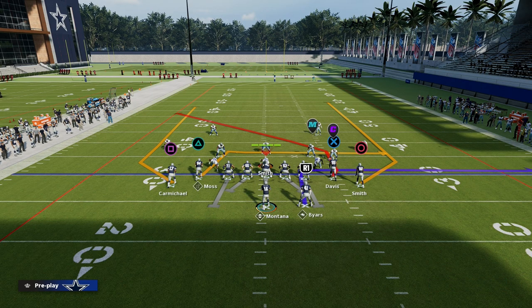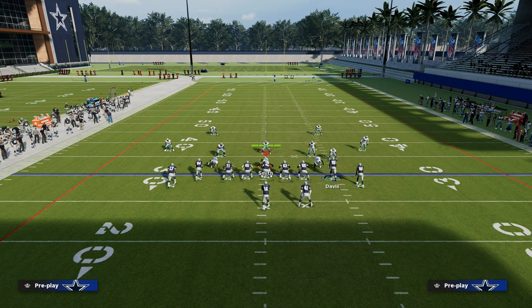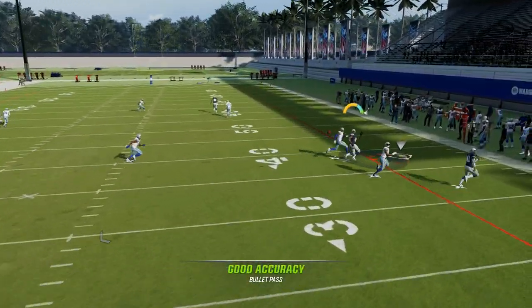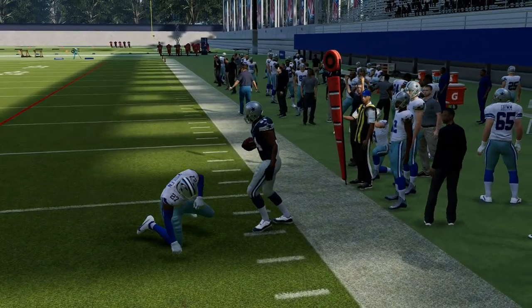This concept as it sits is a base shallow cross concept. You have a dig route that typically cuts at 10 yards, and the idea with the 10-yard cut is it forces the linebacker over the top of that player to choose: am I going to guard the post or am I going to sit down on the shallow route? In this example he goes to the post, so you'd want to throw the shallow. The running back's in the way, but that's the general idea.